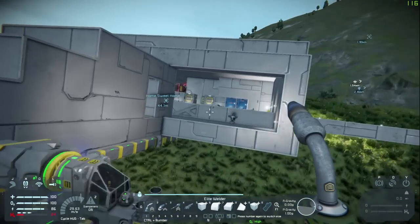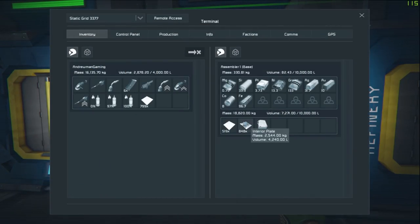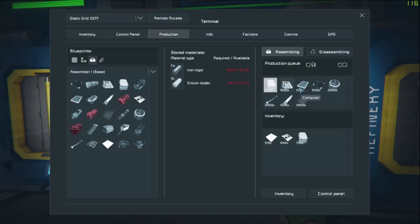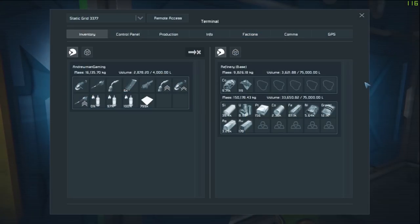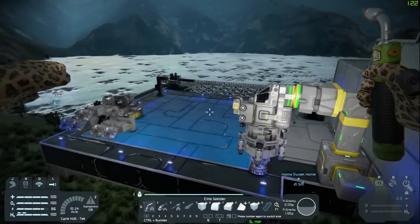That's going to give us time to do this, because we've been assembling quite a few things here. I pretty much said make a bunch of everything, so I'm hoping we have enough materials — though I'm not sure we will. Iron is probably my biggest concern. We just went to go get cobalt, and that's how we ended up crashing our ship. Silicon, cobalt, iron, and nickel are our four main problems. Hopefully we have enough — we'll see.